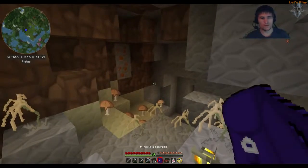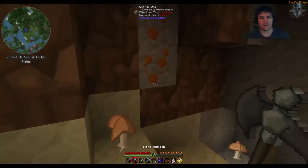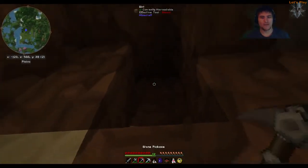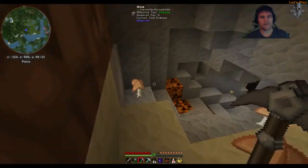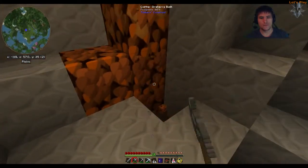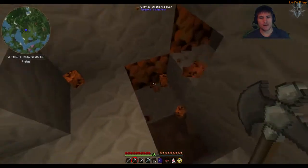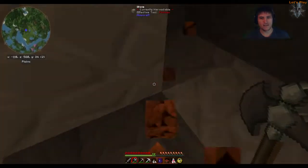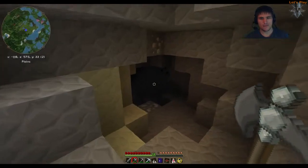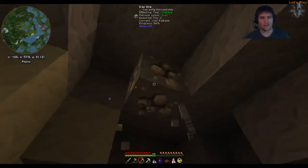Oh, did that go in the miner's backpack? Yes it did — look at that! So we've got some of these. I think we might be able to use these for tinker tools, which would be rather nice. I should really be using my normal pickaxe for this and not waste my special one. There is a slime somewhere around here — I've heard it multiple times and I've looked but can't see it. If we find that, we should be able to get going with making some slime stuff.